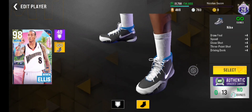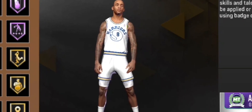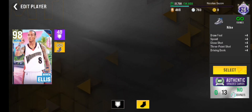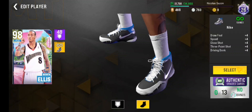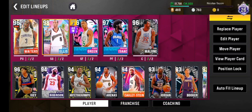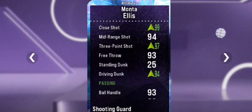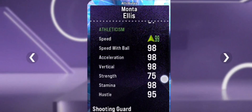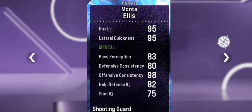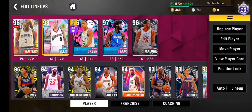Now he's wearing the new shoe. It looks good with our Monta Ellis card. To check if the attributes are already improved, go back to lineup management, click the card that we upgraded, and then click View Player Card. Flip the card and check the attributes — you'll see draw fouls is already 99, 3-point shot, driving dunk, and speed are already maxed out. And that's how easy it is to upgrade your player and equip new shoes.